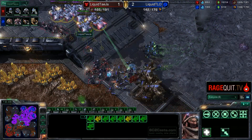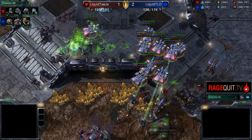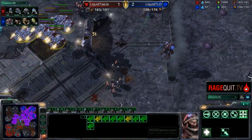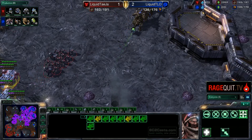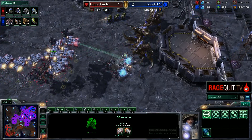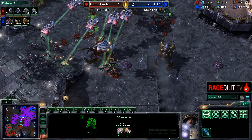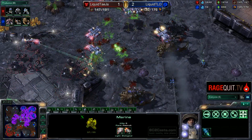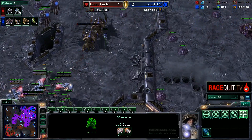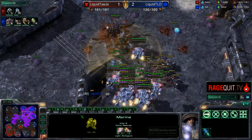Tasia going into very nice areas with his units, and there's Veilings going out. Nice split by Tasia. Those Ultralisks do have to retreat, and Tasia is ahead by 20 supply with just this Marine Marauder medivac play against Hive tech. And maybe what Destiny said is true — Ultras, not good. Or maybe what Idra says is true: I know Ultras are bad units, but they shouldn't be this bad. Those Ultras are really low on health. Will TLO transfuse them? No he won't. So they do fall, and there goes the GG.